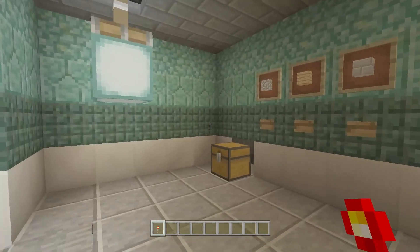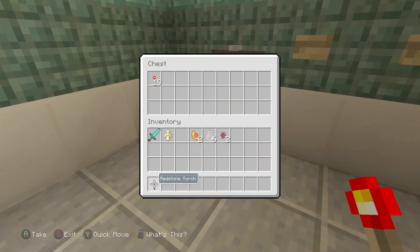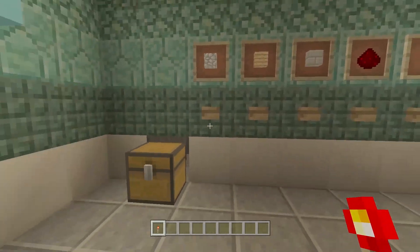The chest fills up with redstone torches, as you can see. When you think you've got enough, you press the button again and it turns off. Then you can take whatever you want. That applies to every single one of these.